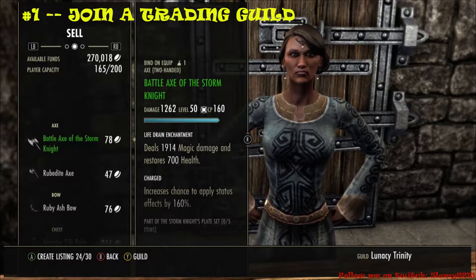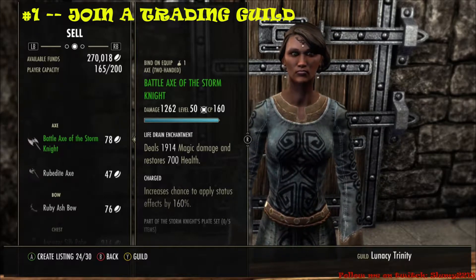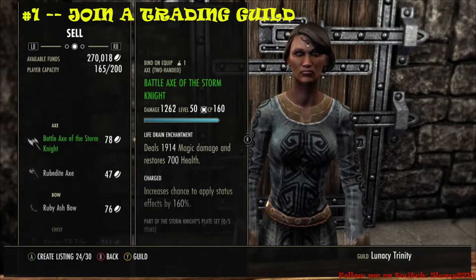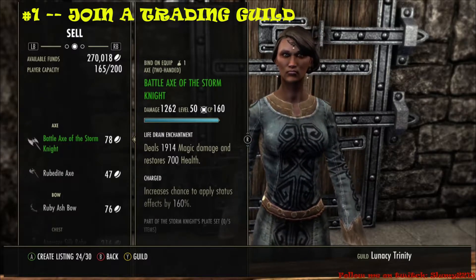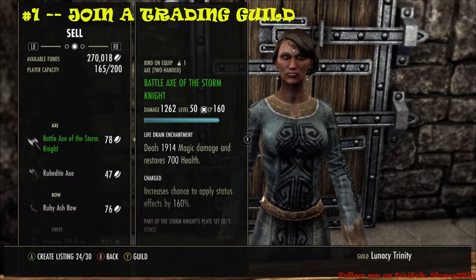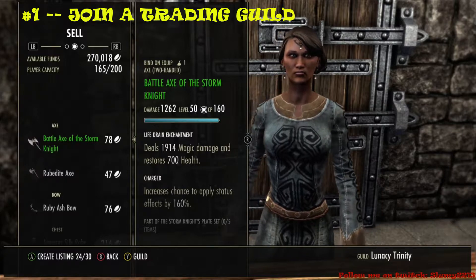Anything that you're not using, place it on the guild store. The more people in your guild, the more likely you are to sell. Make sure you do your research before placing an item because you always want to be the lower price. Once you join trading guilds, sit back and watch people toss gold at your computer screen.